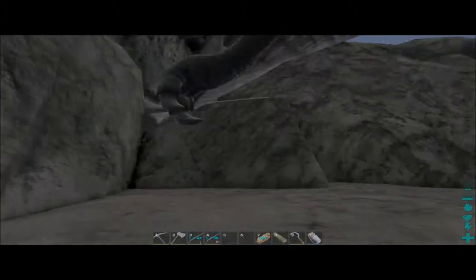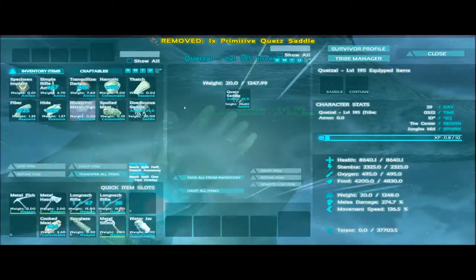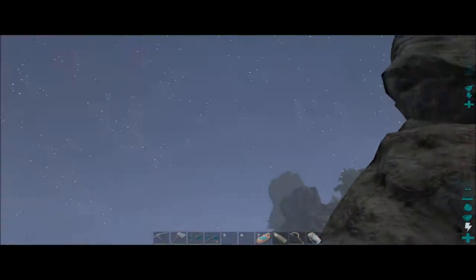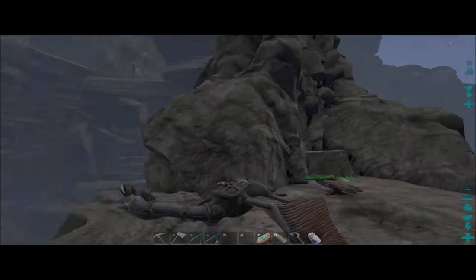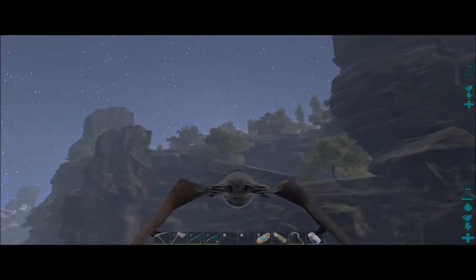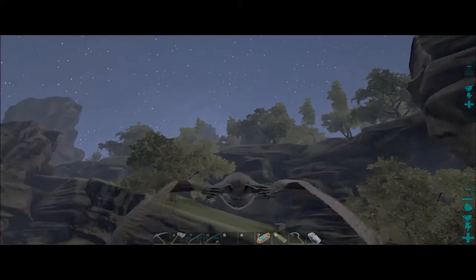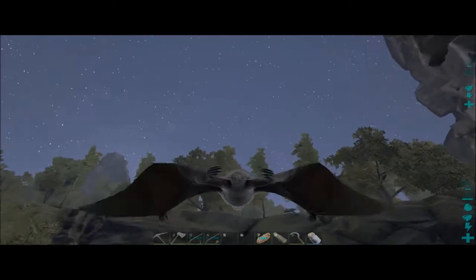Now I've got to find somewhere to get it in view. In the past I used a grappling hook and grappled to the Quetzal to tame it, but I don't have any grappling hooks made so I didn't want to do that. Let me put the saddle on it. There we go! I think I'll just leave the argy there because it should be fine in that spot.